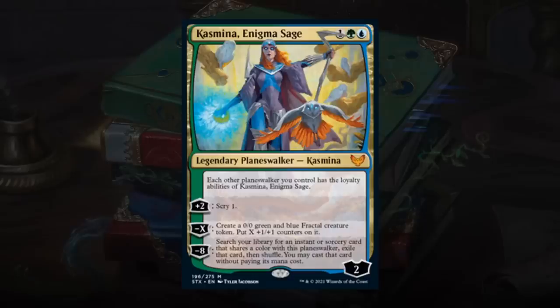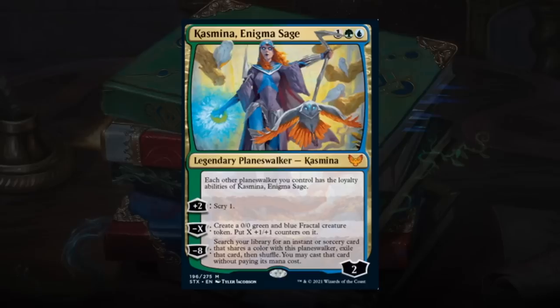Cosima, Enigma Sage is a Planeswalker at 3 mana starting at 2 loyalty. The passive gives each other Planeswalker you control Cosima's loyalty abilities — not super relevant for limited. The +2 lets you scry 1, the minus X creates a 0/0 fractal token with X plus 1/+1 counters, and the -8 ultimate searches for an instant or sorcery sharing a color and casts it for free. You'll typically plus 2 first, then make a fractal token around 3/3, and start plussing again. Assuming you can protect Cosima for a couple turns, it seems pretty strong. Having a 2-drop in play when you play Cosima is important so she doesn't get taken out before you get a fractal token. Let's go with a B — an A might be a bit much.